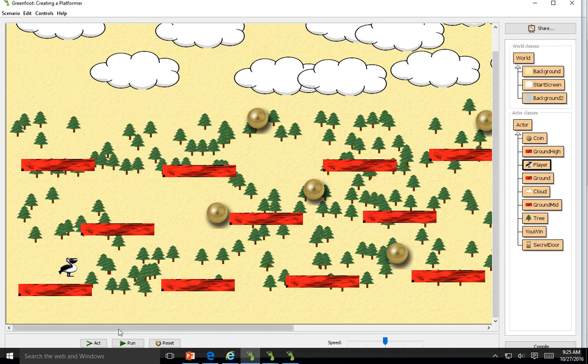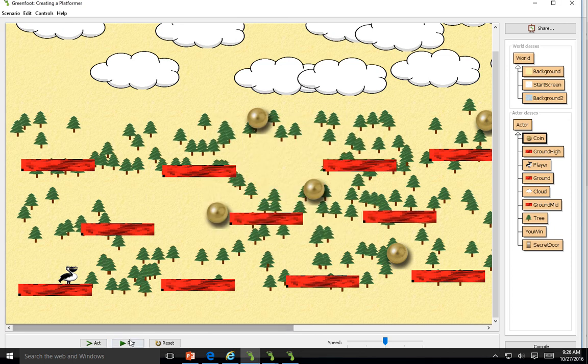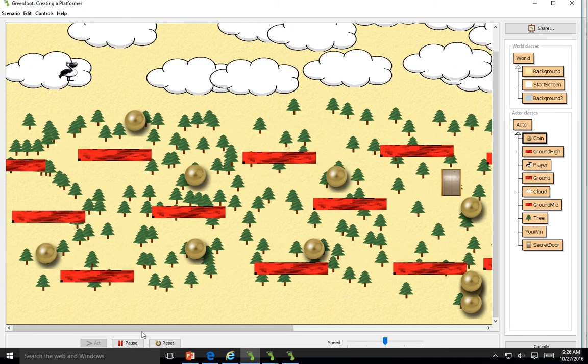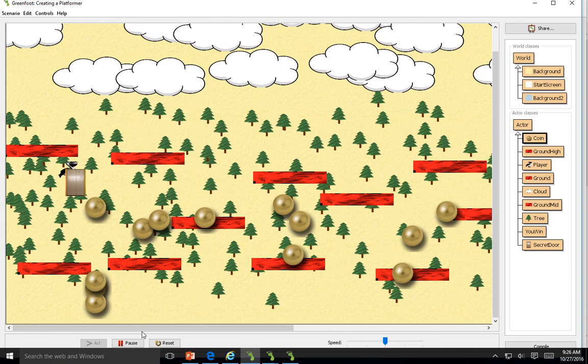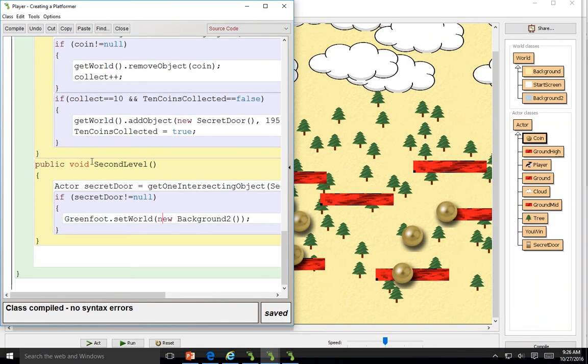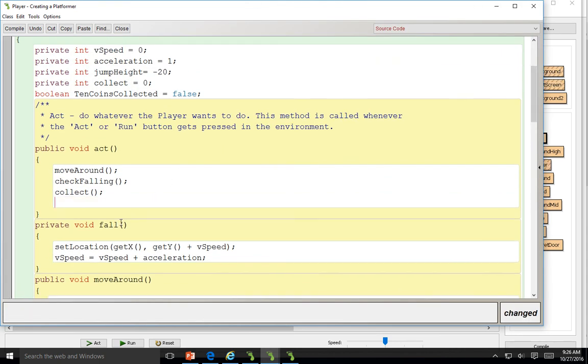I don't have anything in Background2 — you guys are welcome to make whatever you'd like in your second world. You can use the second world the exact same way. Let's inspect and make sure we're at 10 — yeah, I'm at 11, so the secret door should be up. What did I forget to do? Call it in the act method — the most classic thing you can do. Remember, this is just instructions. Until you call it into the act method, it won't run.